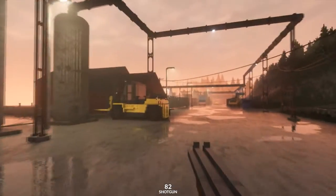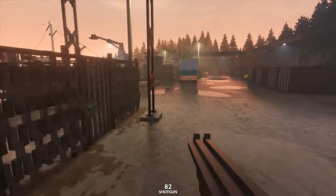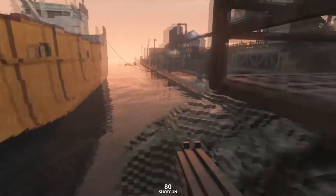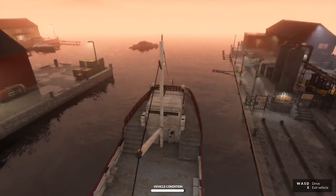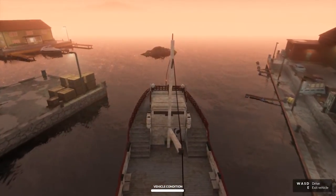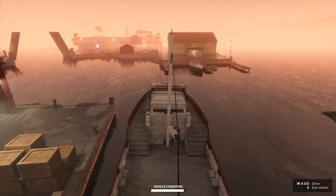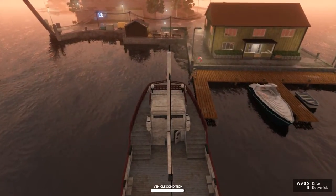The next thing we need is this very large boat over here. We'll just make our way over to it. It's tied down in three spots — you need to disconnect it: one, two, three. We need to make our way into the ship. I usually just blow my way straight through the side and you should be able to get into the seat from down here. Now we're going to head around here and pull up to this wooden dock, nice and close.